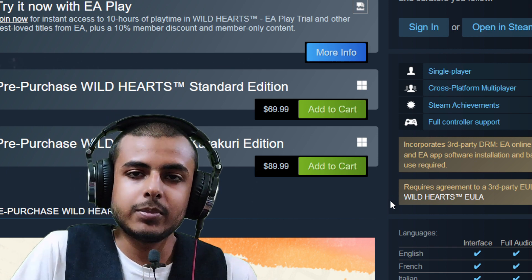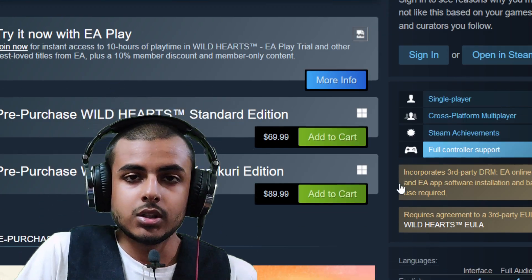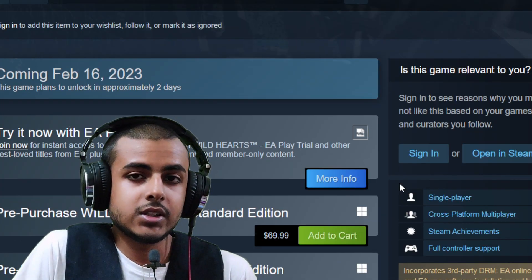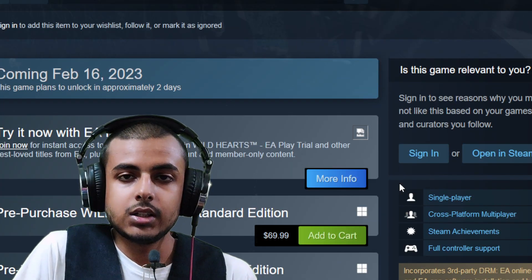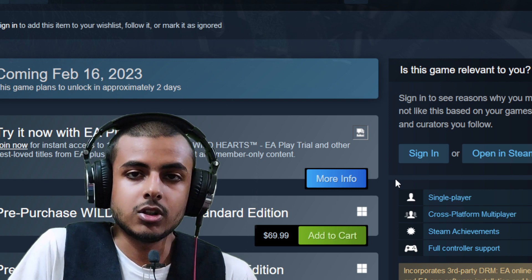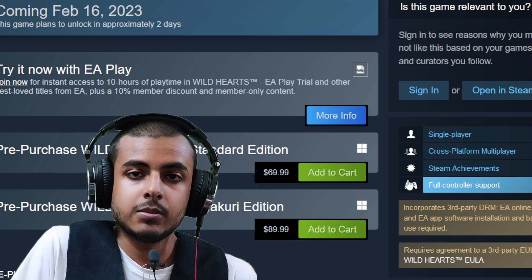Also, Denuvo Anti-Tamper could be hidden underneath the Wild Hearts game, and I am 100% sure they never notified us whether Dead Space had Denuvo or not. You can still check on Steam whether Dead Space has Denuvo or not — they are just not listing it. Dead Space could also be played with EA's own DRM as well.